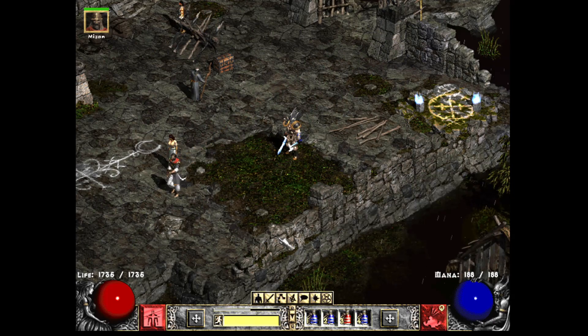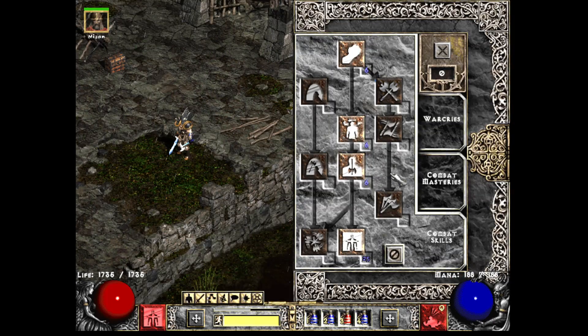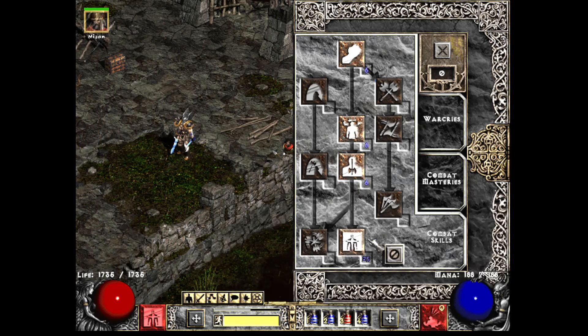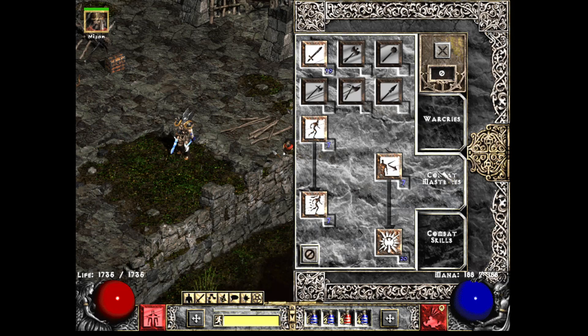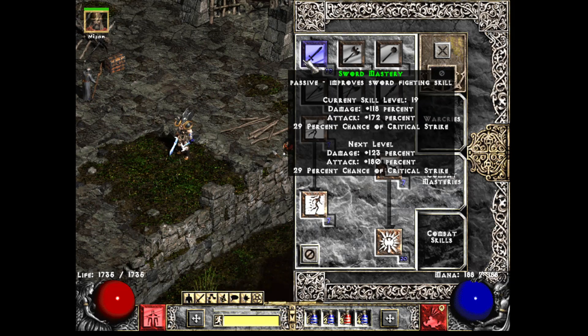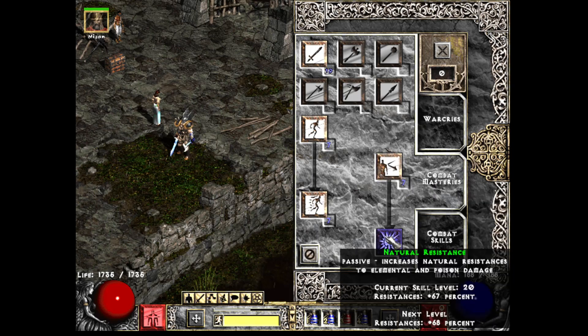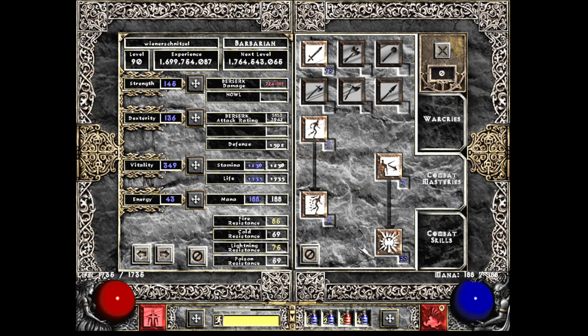Looking over at the skills, pretty straightforward. There's a lot of flexibility in terms of what exactly you want to emphasize, but you're going to use Berserk with this Gold Find Barbarian — max that out. In Combat Masteries, I have maybe 11 or 12 hard points into Sword Mastery. You don't really need to max this out for the attack rating, but you do get some damage. 1 point into Speed, and I have 12 hard points into Natural Resistance, basically just enough to get my resistances to where I want.